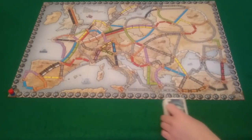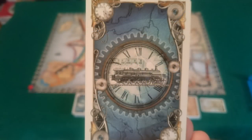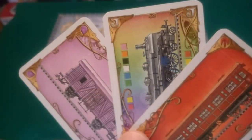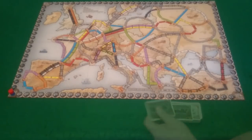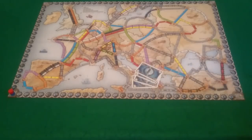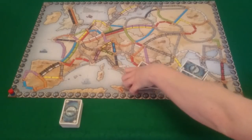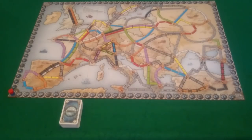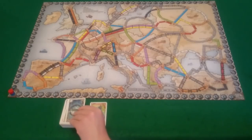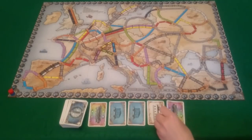Next, get your train deck and shuffle it up. On the back you can see the blue picture of the train, and on the front there are various colours of trains — those colours represent the colours of the various routes. Deal four cards to each player, so eight cards total in a two player game. Then turn over five cards face up, which will be your market of cards that players can take from.